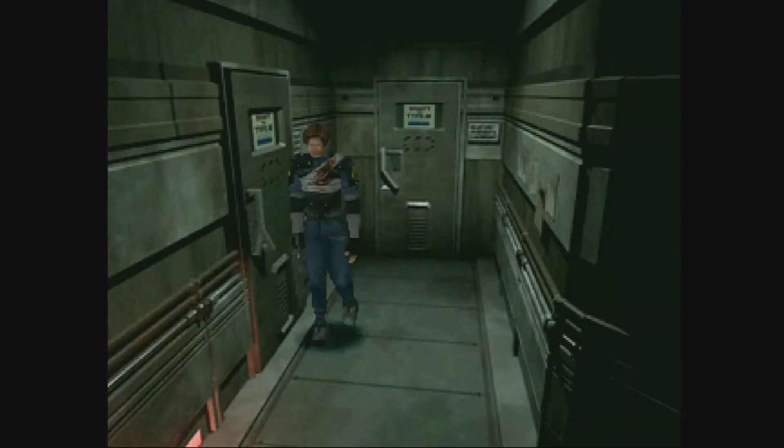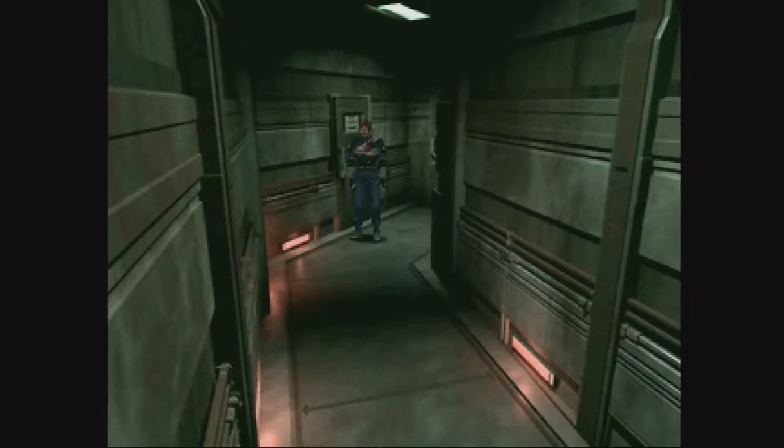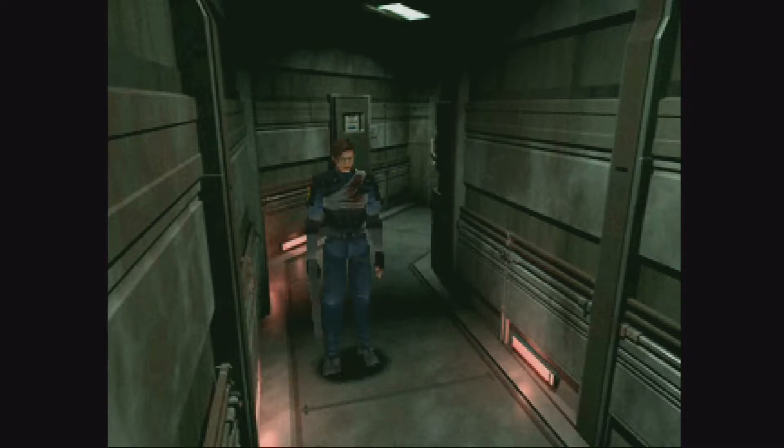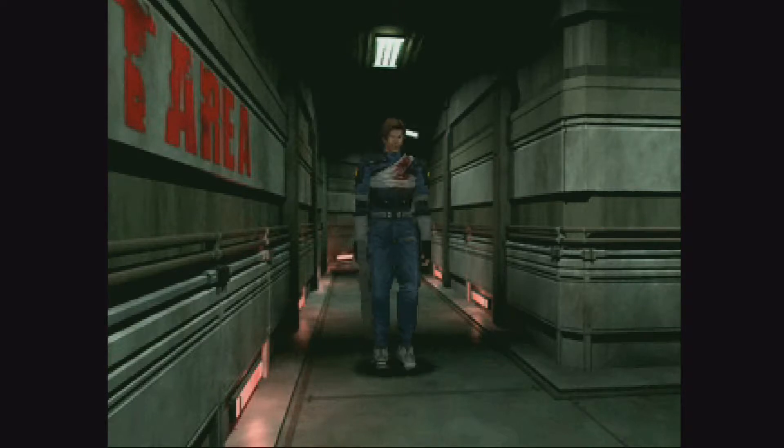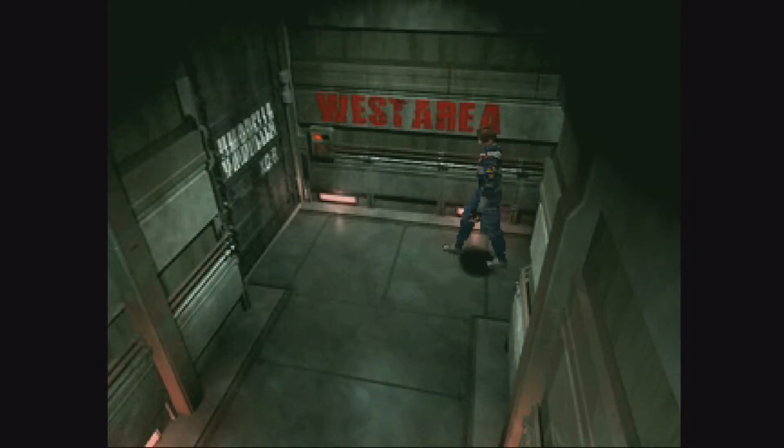Alright, so now you want to open up the big shutter door that's back towards where you came. Big shutter door — still in the red hallway? Yeah, still in the red hallway. So I gotta go into this hole. Like straight ahead of where you are now. There you go. Now that's switching the wall.